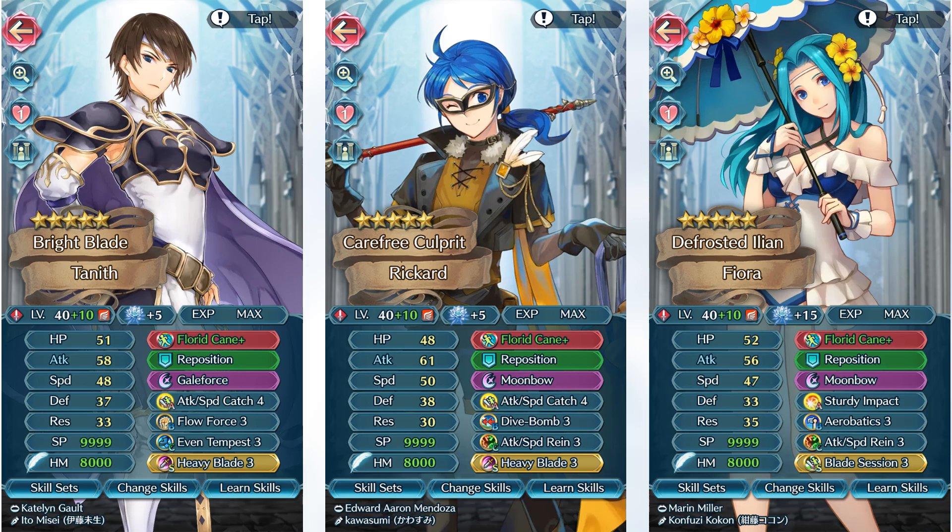Flyers also have access to Sturdy Impact, Flyer Formation, and Aerobatics. So they can teleport in, prevent guaranteed follow-ups, and still retreat with Florid Cane. Because even with teleportation, you still get the plus one additional movement. So it's not necessarily the worst to consider, especially if you just want to position your units in a specific way — it's just for flexibility purposes.